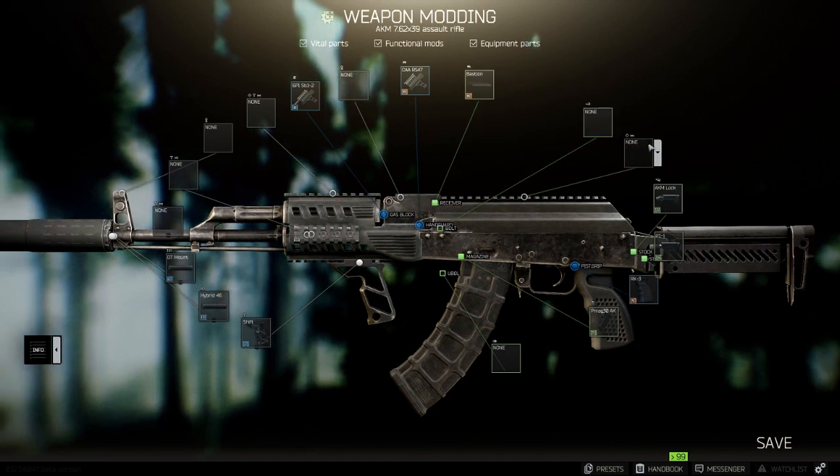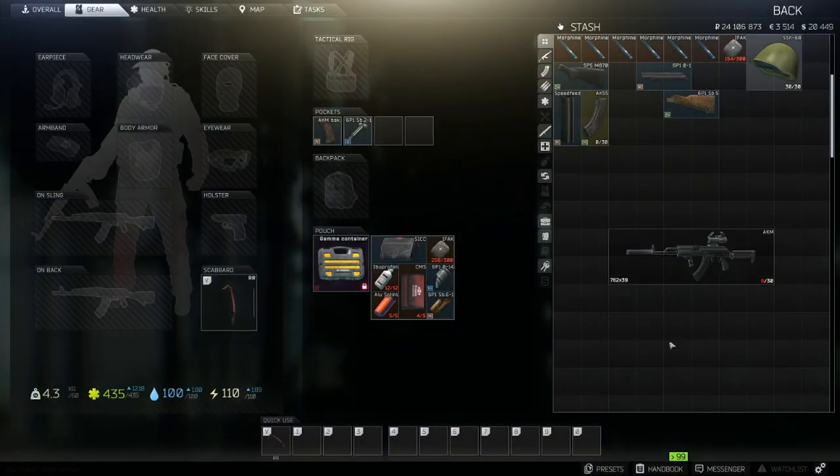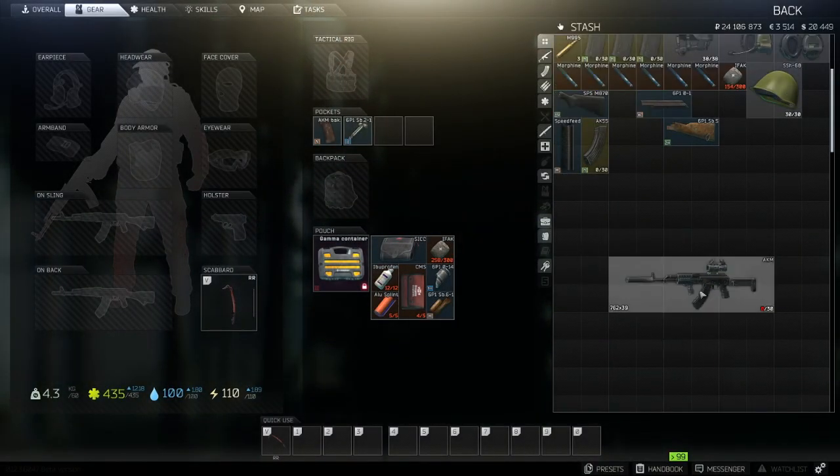Also change the dust cover — you're going to need to remove this first. Then equip the Bastion, put the compact mount on, and stick the scope on as well. Once you've got something that looks like this, head over to your Mechanic quest and turn it in.